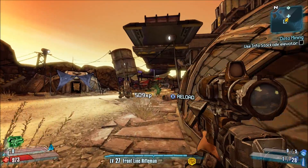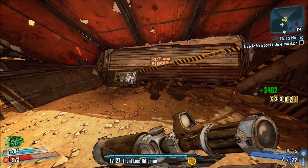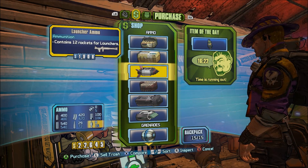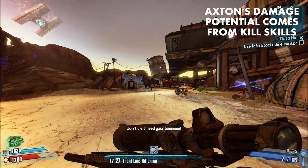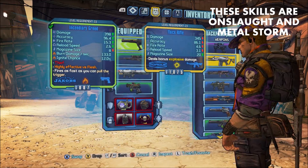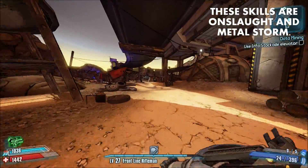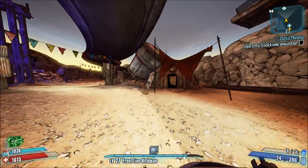It's pretty hard to compete with something like a Grog-wielding Salvador, or Zero's B0re ability, which basically allows you to use a basic repeater and kill Hyperius. The other problem with Axton is that his damage potential primarily lies within kill skills. Two really good offensive skills that Axton has are Onslaught and Metal Storm — the former boosts gun damage and movement speed, while the latter increases fire rate and improves recoil reduction. The problem isn't that they're bad; they're quite good. The problem is that they are both kill skills.